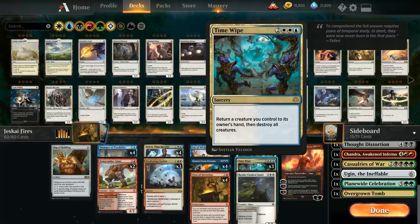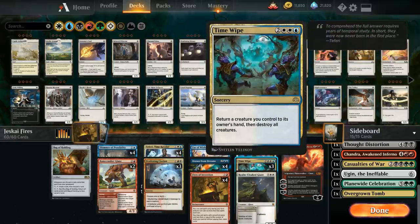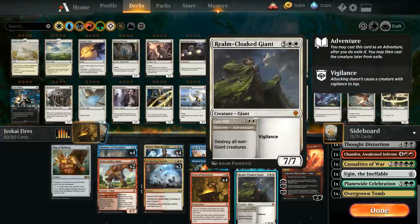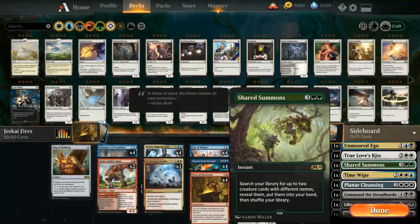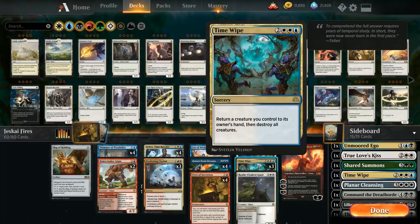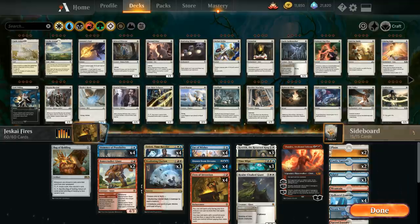Back in the main deck: three copies of Kenrith as the MVP alongside Fires of Invention. Three copies of Time Wipe — great with adventure creatures; you can have a Fae of Wishes in play as a 1/4 and instead of discarding two cards to return it, simply cast Time Wipe to pick it back up. One copy of Realm-Cloaked Giant — the adventure destroys all non-Giant creatures, then you get a 7/7 with Vigilance, which combined with Kenrith giving it haste can do a lot of damage.